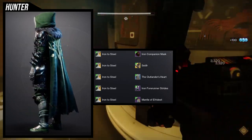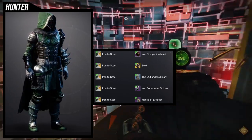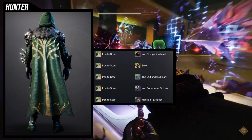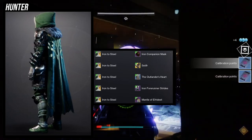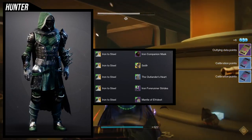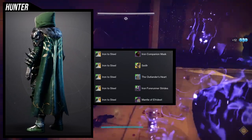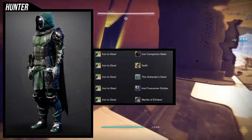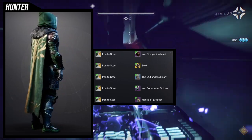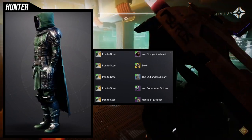The only pieces I really switched out are the arms and the chest piece. The reason I'm using the Outlander's Heart is because traditional Vikings didn't wear a lot of heavy armor — it was more leather and lighter materials. So the Outlander's Heart was probably the best choice because the patterns on the chest piece look really cool. I couldn't find a chest piece that was clearly Viking-themed, so I went with one that at least looks historically accurate.